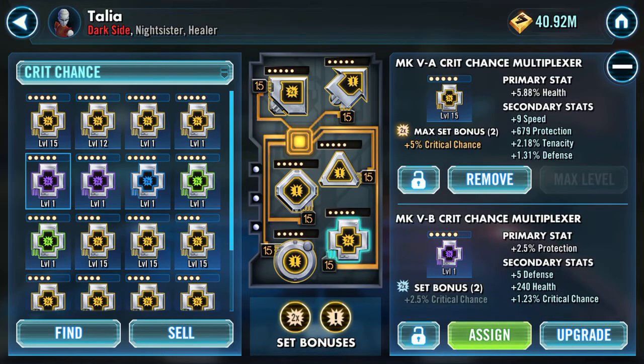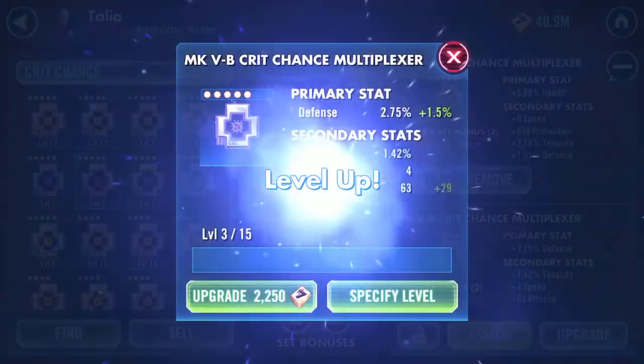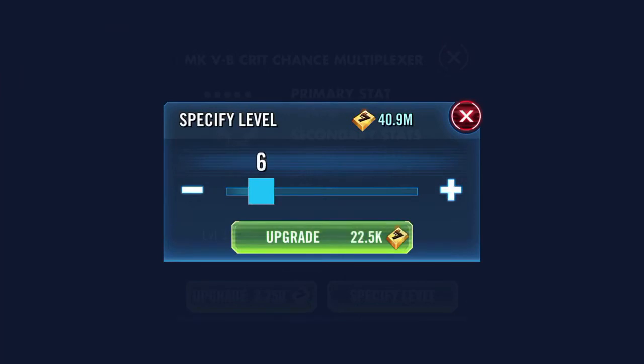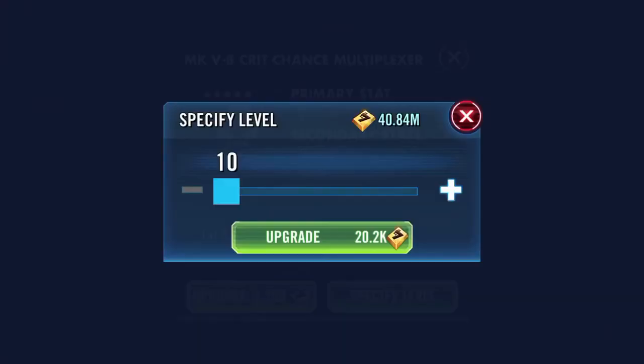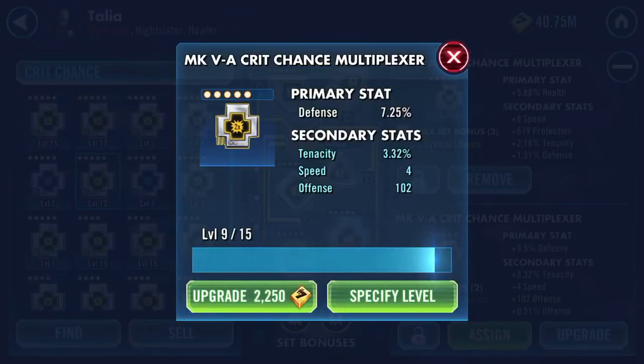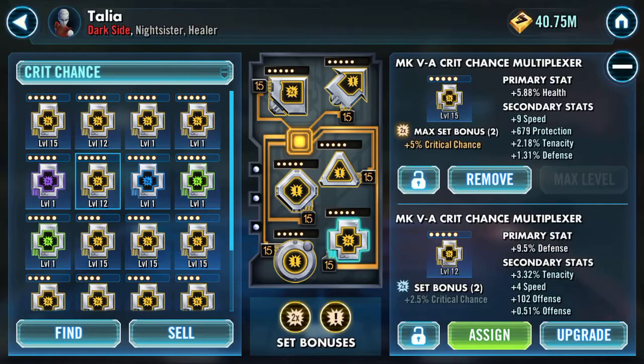I'm looking for mods with speed. There's a defense one here with four speed showing — it's purple, there are three secondary stats, and three upgrades that will take place. First upgrade goes to offense, second upgrade goes to tenacity. Logic would dictate that speed gets the next one, but of course not — we don't like to increase farmed mods with speed secondaries. The final stat is offense; it's quite an offensive-defensive mod.